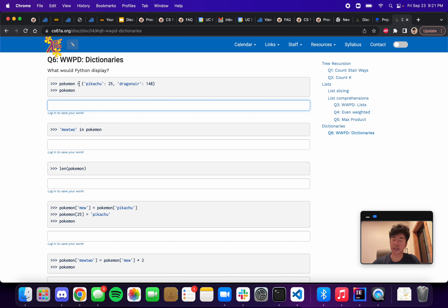Remember that dictionaries are essentially like keys mapping to certain values. In this case we have Pokémon names going to some number — you can think of this as like their level, how much HP they have, or how many Pikachus there are. So here's a key — in this case it's the Pokémon name going to a certain number.